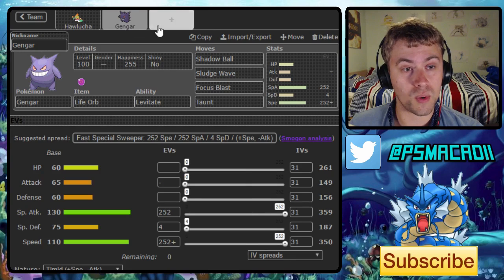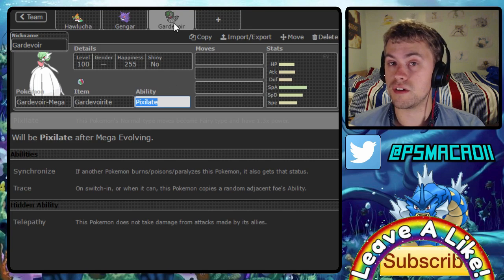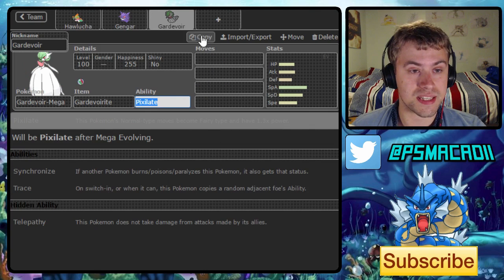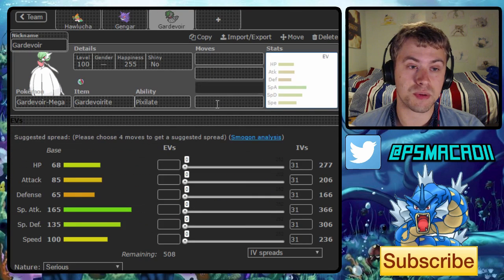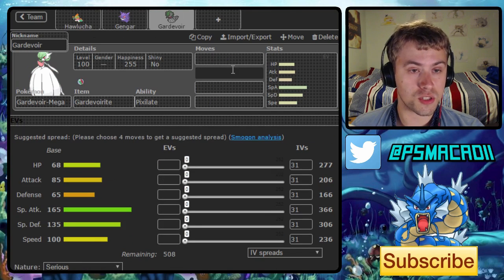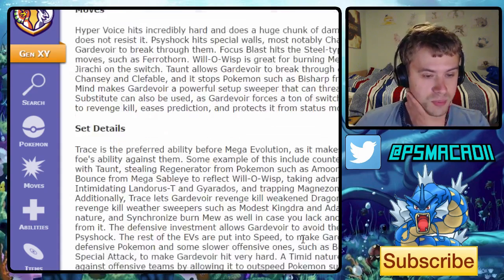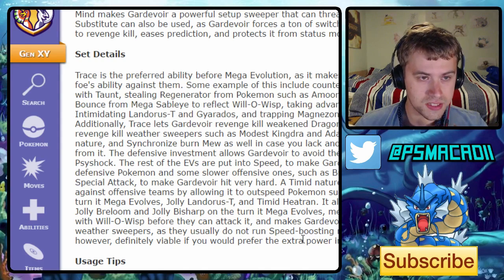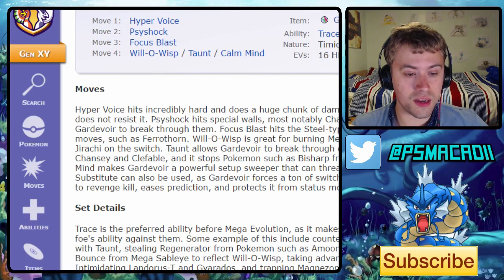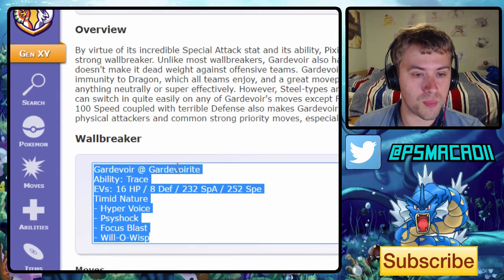Another part of our offensive core is Mega Gardevoir, because it basically is a massive lure for things like Chansey and Blissey, which Hawlucha can set up on and do huge amounts of damage with High Jump Kick and Acrobatics. By eliminating those threats, Gardevoir is able to do its job and continue wall breaking. So two really powerful wall breakers to help Hawlucha sweep. I'm going to go for Will-O-Wisp on Gardevoir because it helps with Bisharp, which is a big problem with Gengar.